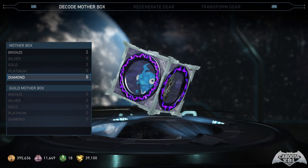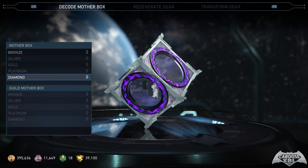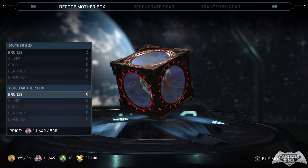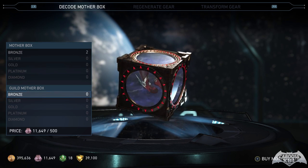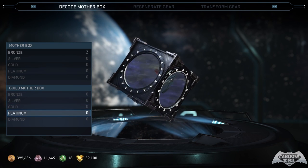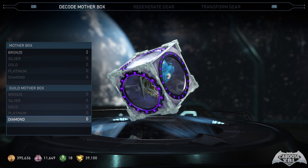Then you have guild credits. If you build a guild — like mine, the Caboose Army — and the guild is doing work and unlocking mother boxes, you're going to earn guild credits. You use those to buy more mother boxes. Bronze is 500 guild credits, silver is 2,500, and gold is 10,000 guild credits. Again, you cannot buy platinum or diamond mother boxes.